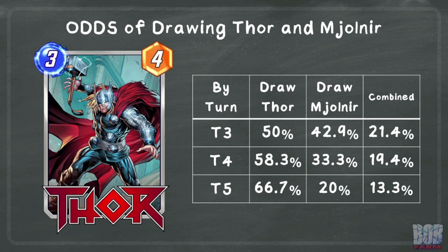Let's look at the odds of drawing both of these cards to get that 10 power Thor. The earlier Thor is played, the more likely you are to draw Mjolnir. The later the game goes, you are more likely to draw Thor, but the odds of drawing the Mjolnir go down, reducing the overall odds of getting that 10 power.